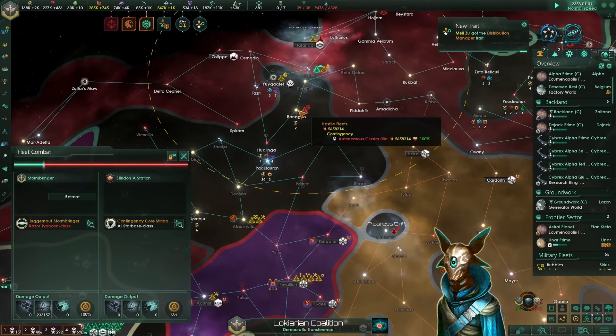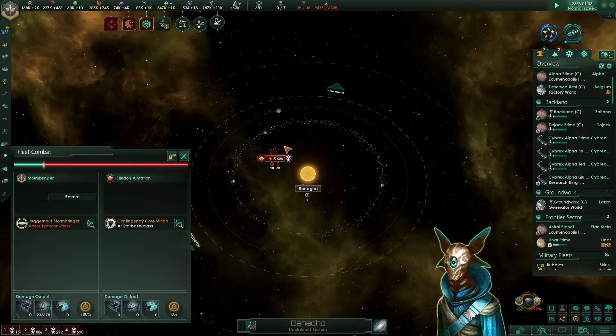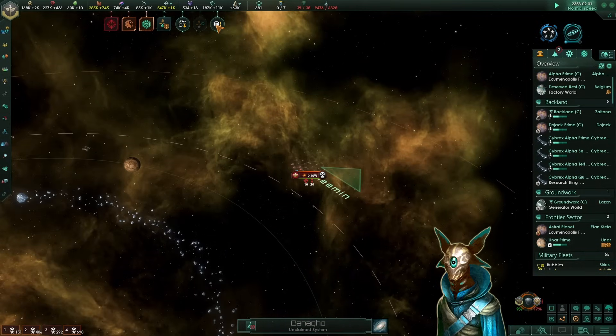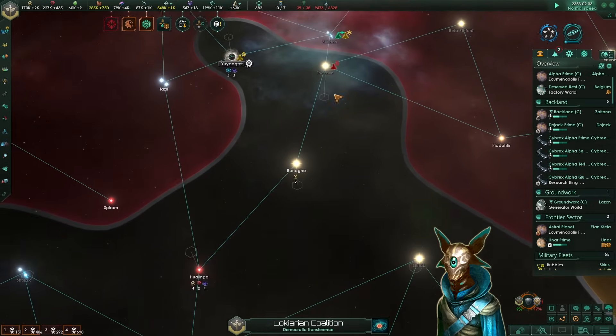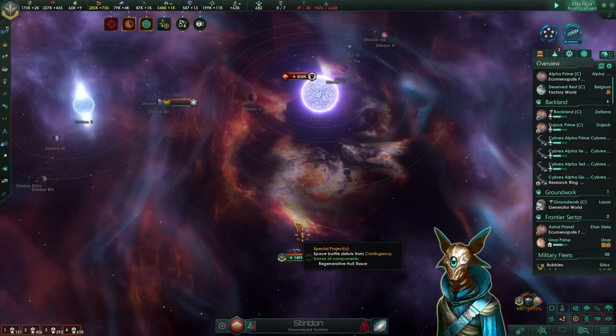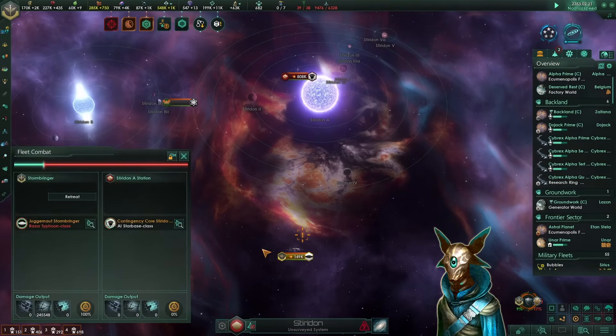That's scary — the contingency is sending one fleet, but it is definitely not enough to take out our contingency fleet. Perhaps we need to retreat the juggernaut before things get worse. There is no shot the juggernaut is going to kill the starbase before they arrive.